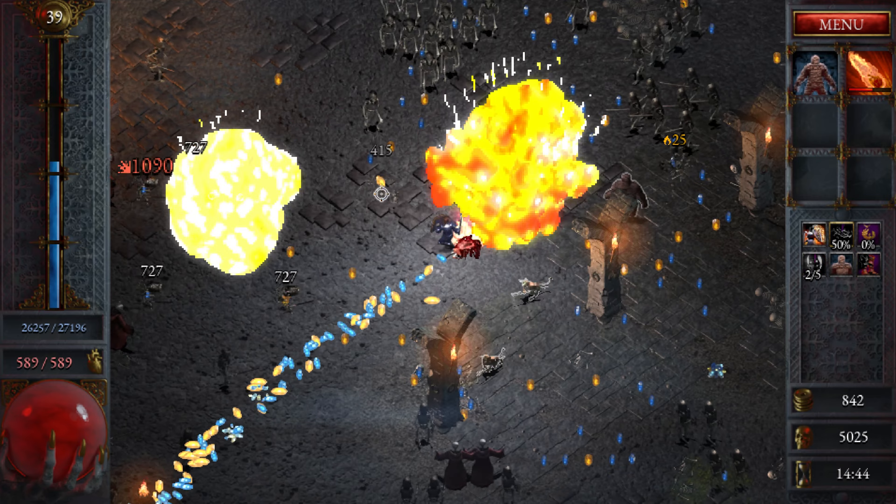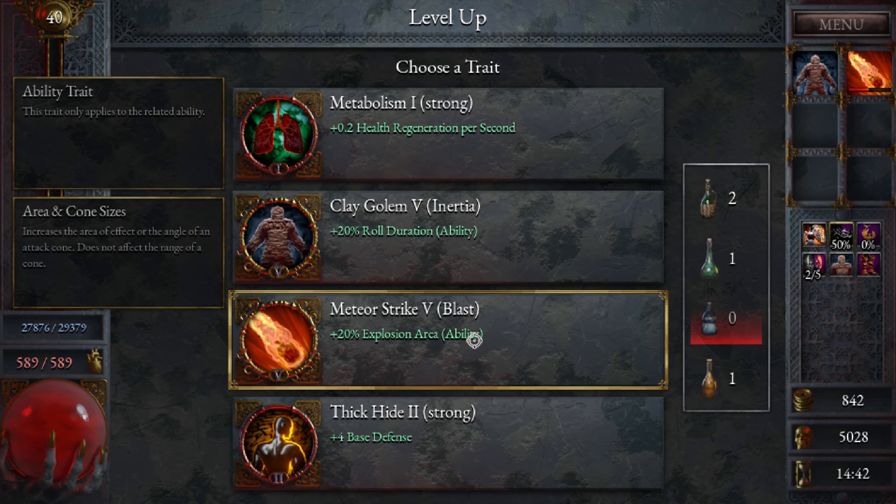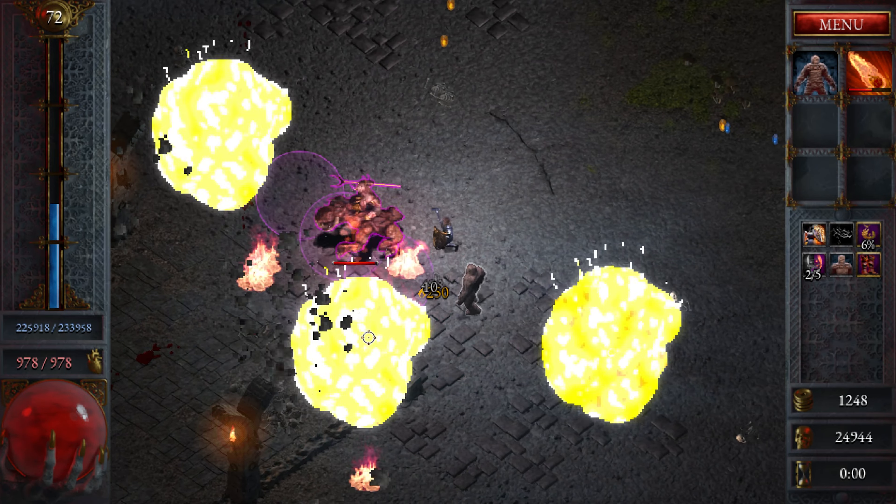The Paladin has a shield bash followed by a hammer strike in a close cone. This class is quite enjoyable with really high damage on the hammer strike, and the shield bash knocks enemies back. However, the Paladin is very melee-focused, which means you have to run up to enemies to hit them. This makes you very vulnerable to high-HP enemies, especially the uber-bosses at the end of the game — you take a lot of damage and don't feel the super rewarding gameplay you'd get with the Archer.